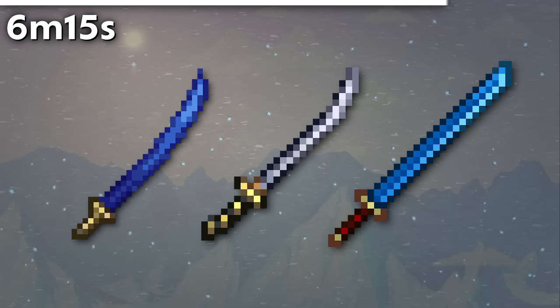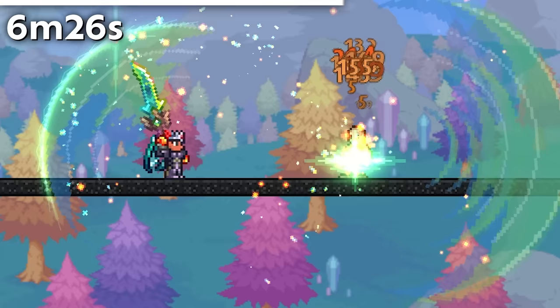The sparkles emitted by the True Night's Edge on enemy hit only have 6 points, but the True Excalibur's have 8. Still better than the Terra Blade's Excalibur, though, which only have 4 points.